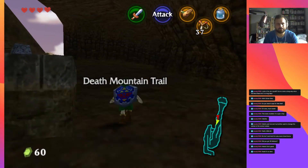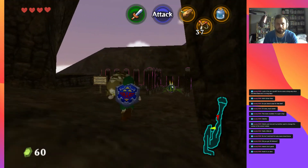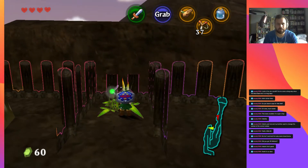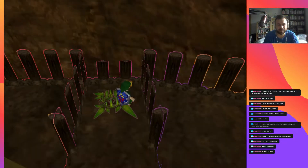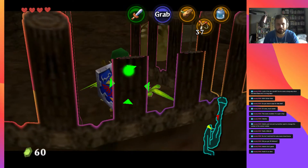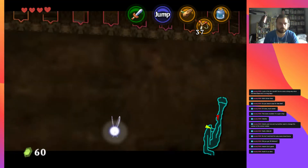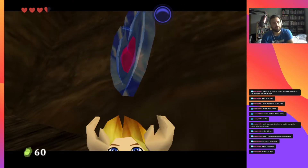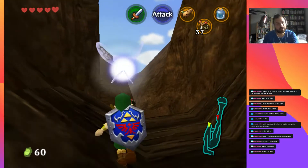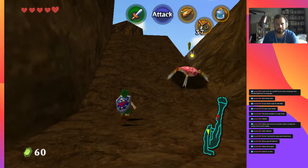Right here we are — just passed an hour on stream. We're going to throw this bomb and then hopefully — oh that's not where I wanted it to land, but maybe I can still do the backflip. There we go — a little piece of heart before we're supposed to have gotten it! And that's our fourth one, so we have an extra little heart container. Great.